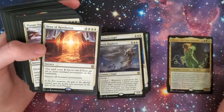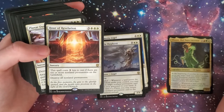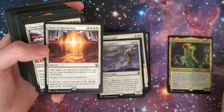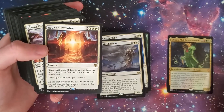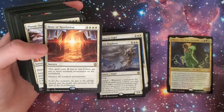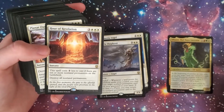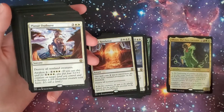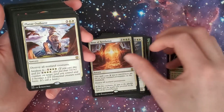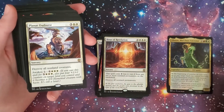Hour of Revelation — love the art on that one. Three-white and three sorcery. This spell costs three less to cast if there are ten or more non-land permanents on the battlefield — so super cheap if the board is crazy. Destroy all non-land permanents. Especially if you have a way to turn all your lands into creatures, you could do that and all of a sudden have a huge force of land creatures.